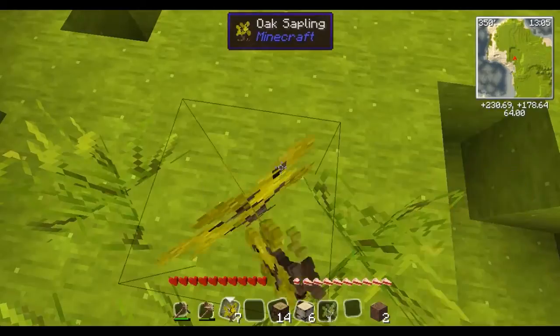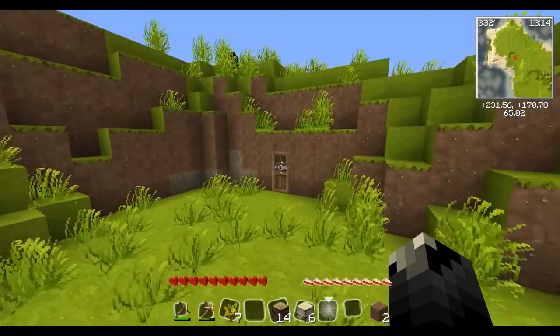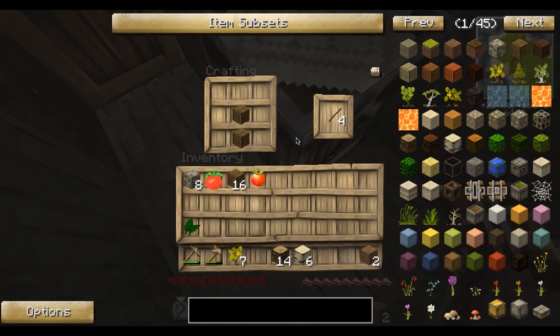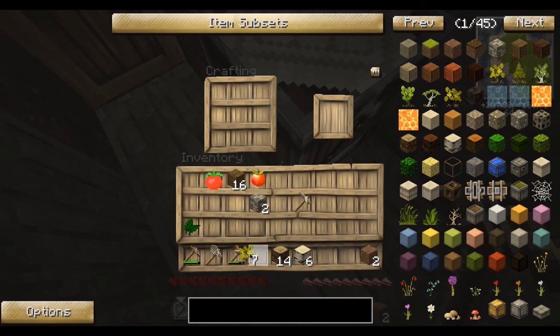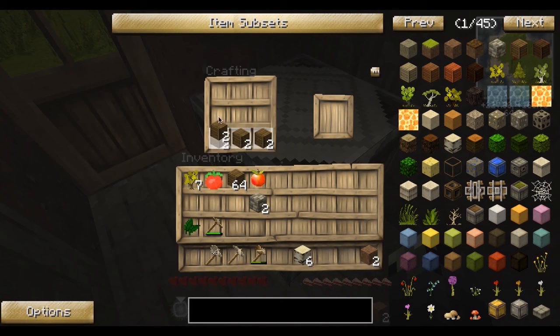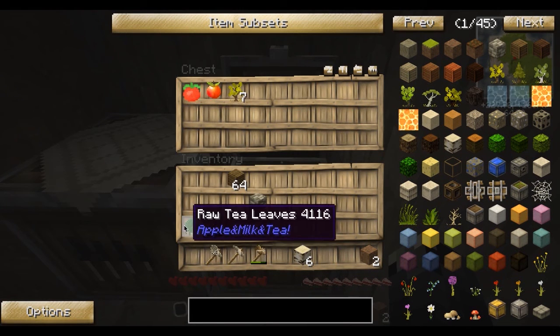Let's just plant some trees out here so that we can collect more wood when we need it. And I think I saw some coal in there. Let's get a better pick than this poopy pick that we have. We earned an achievement! We can throw this stuff away and let's make a chest, because that seems like the obvious thing to do. Let's just put these away.